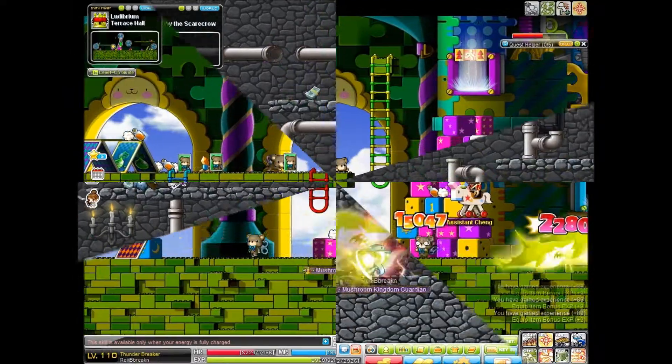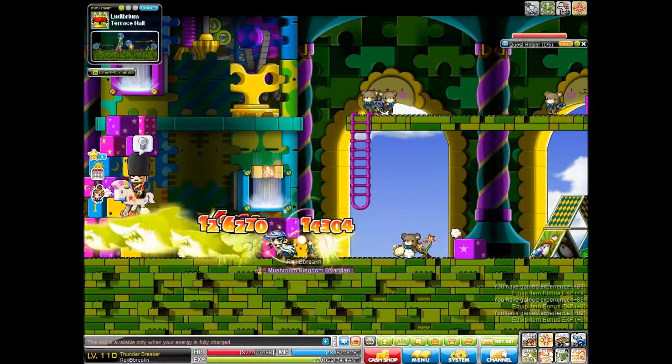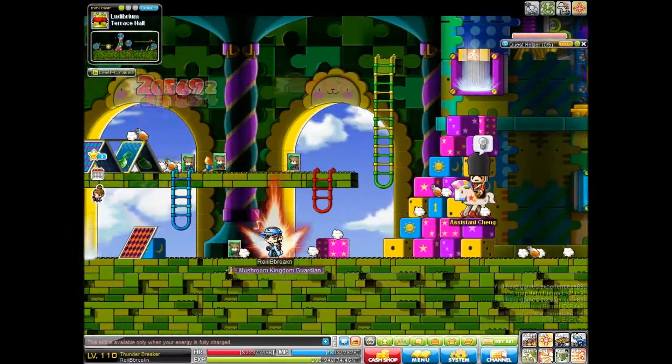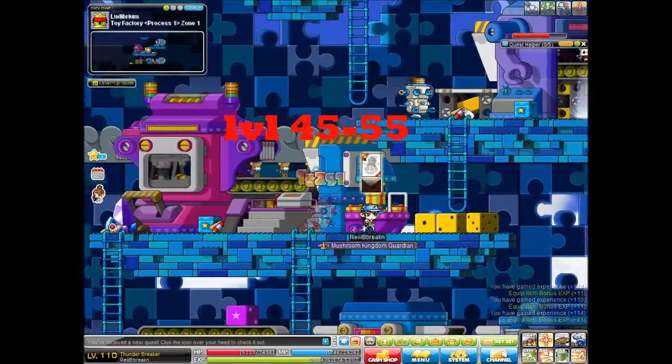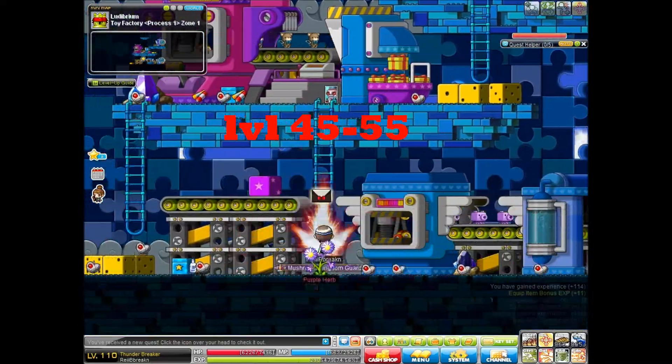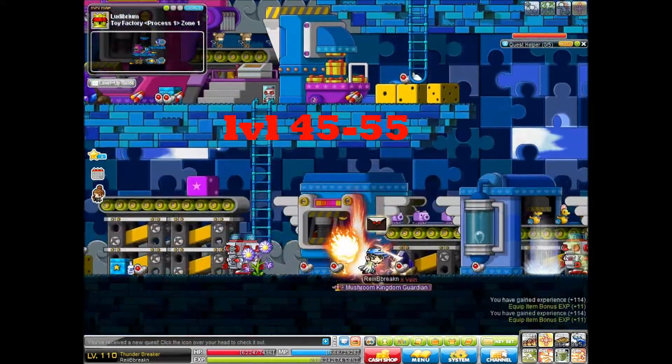45 to 50, you're going to want to go to Brown Teddies at Ludibrium. This is a great place to go, although if you are a Blaze Wizard, I don't recommend it because it is rather difficult to kill them. 45 to 55, you're going to want to go to Robots at Ludibrium. Great map, amazing.